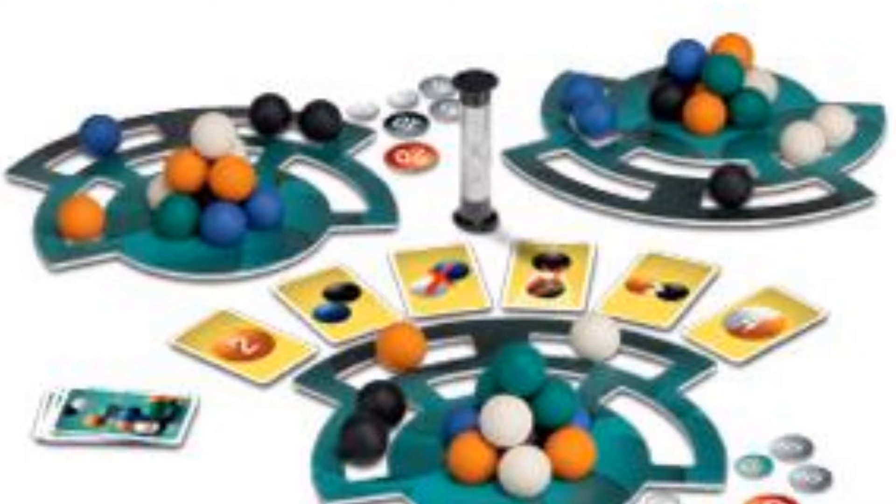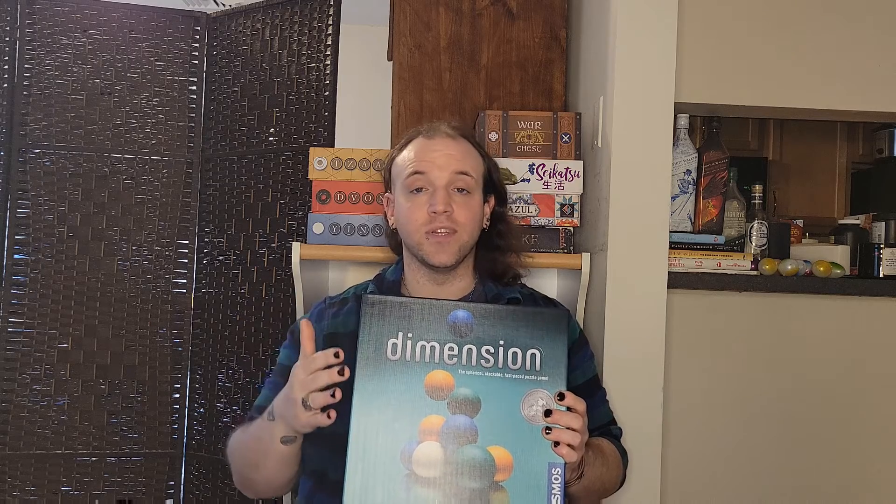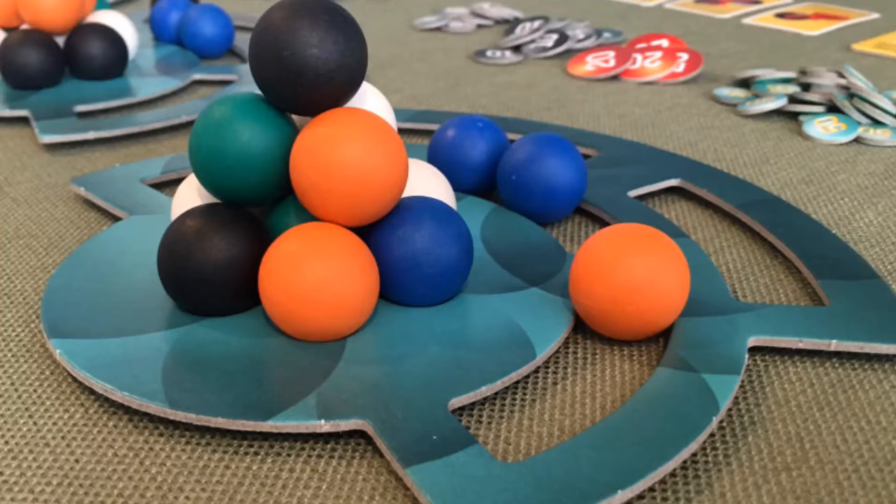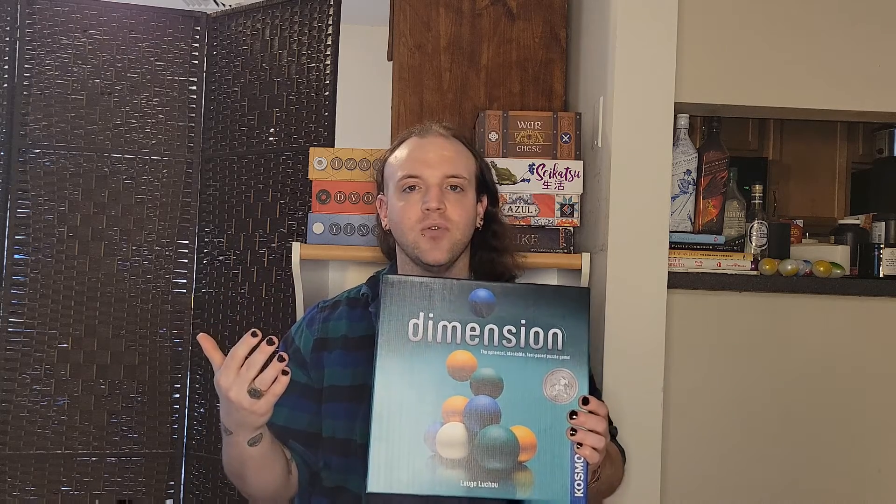Next was a completely impulse buy and I'm glad I grabbed it. It's Dimension from Cosmos. In this you have a set of balls that you have to arrange in a pyramid. However, there are going to be certain rules that the pyramid has to abide by — for example, two oranges can't touch each other, or a black must be next to a white, or the red and yellow must touch no more than a certain number of times. You only have as long as the hourglass gives you to stack your pyramid in accordance with those rules. This is fun, fast-paced, and enjoyably frustrating. You could place your ball on top thinking you're done and then notice you made a mistake on the base — you have to take the whole thing down and start over, and again you're timed. If you enjoy logic puzzles and quick thinking, you can't go wrong with Dimension.